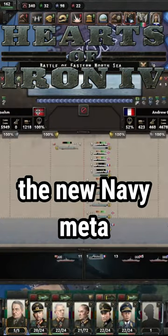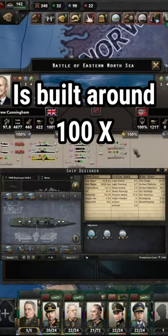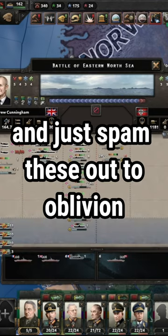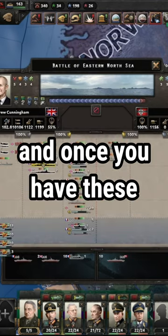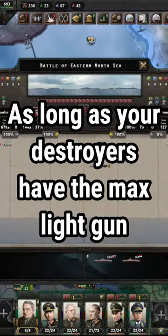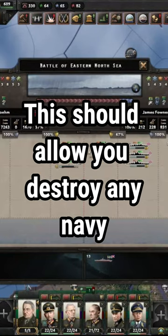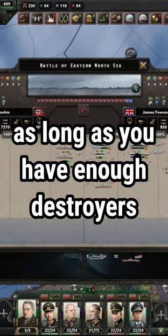I think I just found the new Navy meta. Basically, what you need to do is build around 100 Destroyer 3s and just spam these out to oblivion with all the dockyards you have. Once you have these, you should be able to defeat any Navy as long as your destroyers have the maximum amount of light guns and torpedoes. This should allow you to destroy any Navy as long as you have enough destroyers.